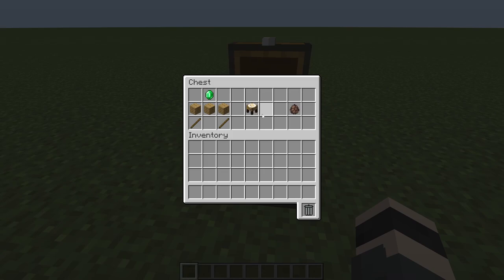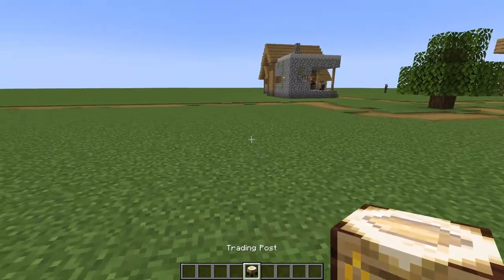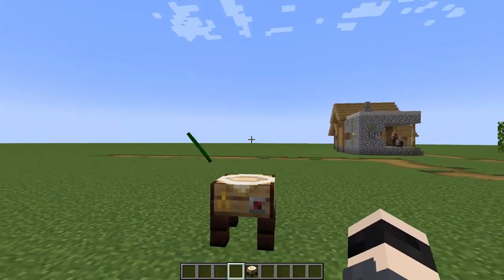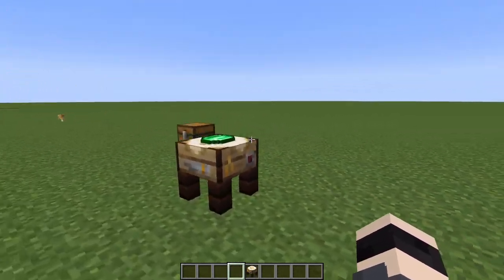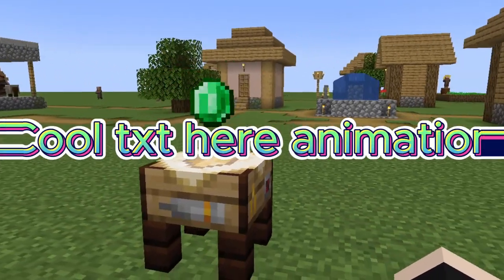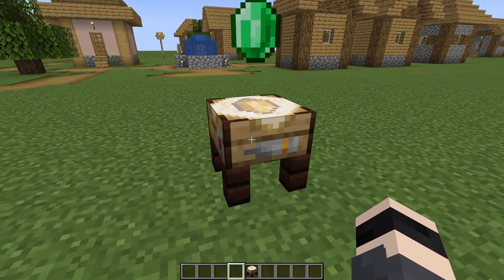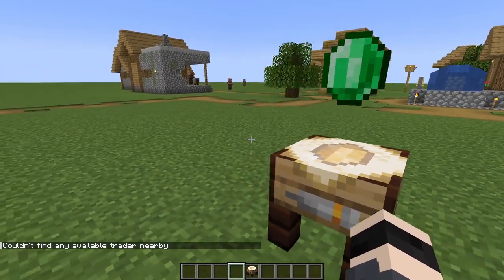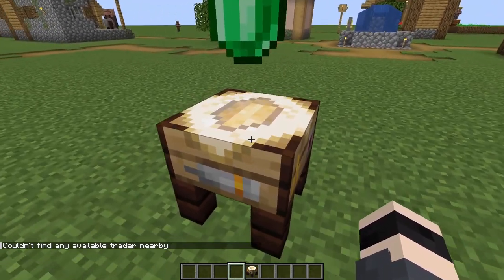Let's take our Trading Spot and let me show you. This is the crafting recipe: you need one emerald, three oak planks or any planks, and two sticks. Then you just place it down — and the emerald flies up and follows your face. Cool animation! You just right-click on it, but it says it couldn't find any available traders nearby because the range is a bit low, so let's move it closer.